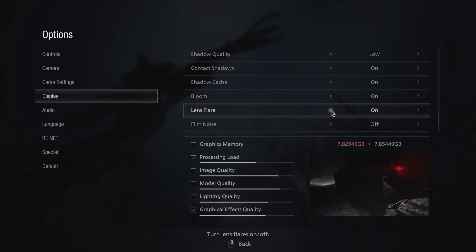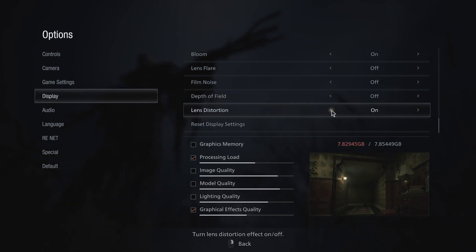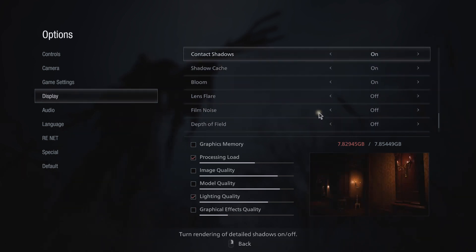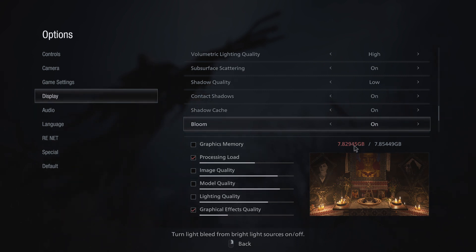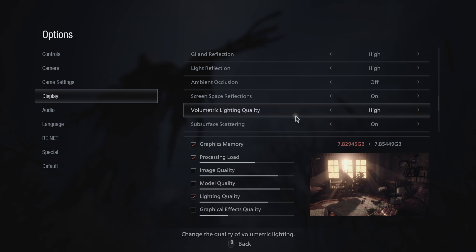Bloom — I don't like lens flare personally. I don't know, I get sick. So I don't really know how to lower that further without just changing it. Oh, subsurface scattering — doesn't change that number. Lighting quality — there we go. I actually can't tell the difference between high, medium, or low.